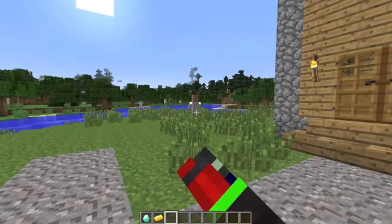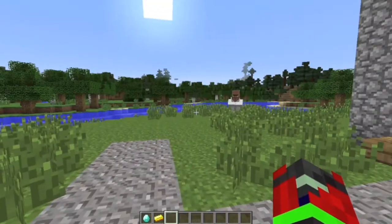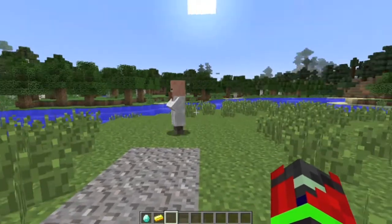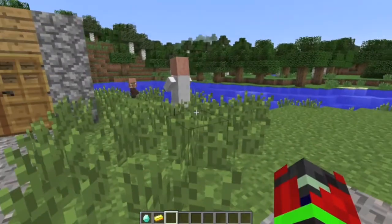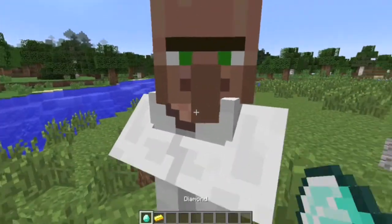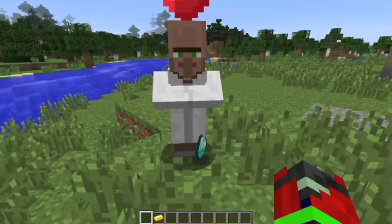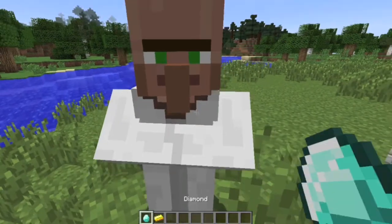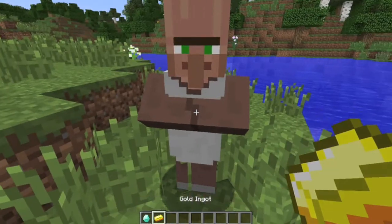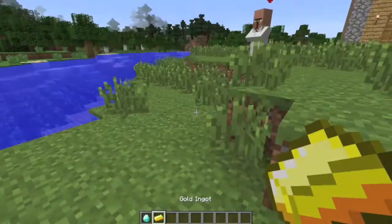First I have to tell the people that are actually being married against their will before I actually build this, because I don't want to go through all that work and have them try to escape or something. This is the bride and I'm going to give her her ring first — diamond of course. As you can see she's all googly-gaga over it, and now the groom is going to be getting his ring.